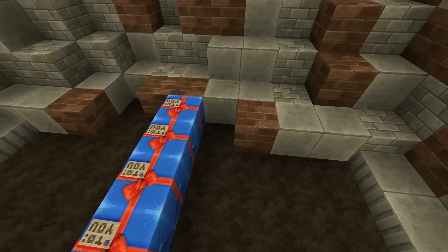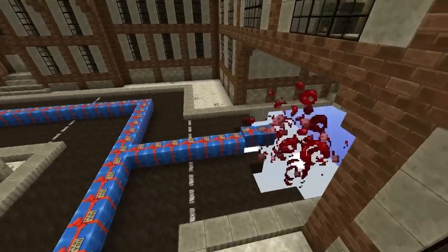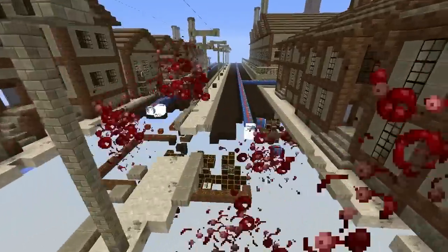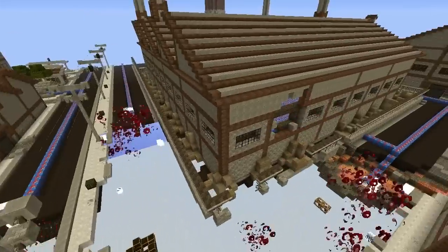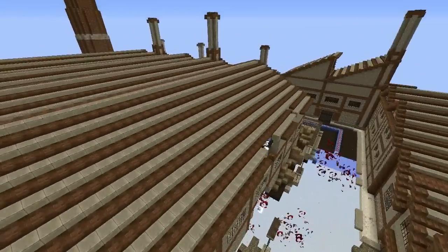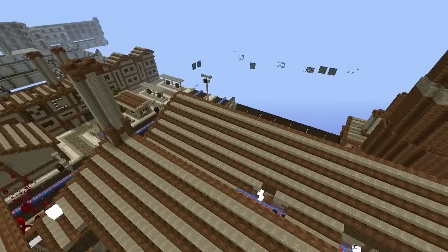I've got my redstone torch in hand. We're going to place it down and it's going to start exploding. This looks really cool — I had tested it before but I just wanted to see how it ended up looking. It kind of spreads out — you see it takes two separate paths, which I really didn't expect it to do. Then it splits off even more. In here we have a lot of TNT, and there it goes — it's blowing up baby!